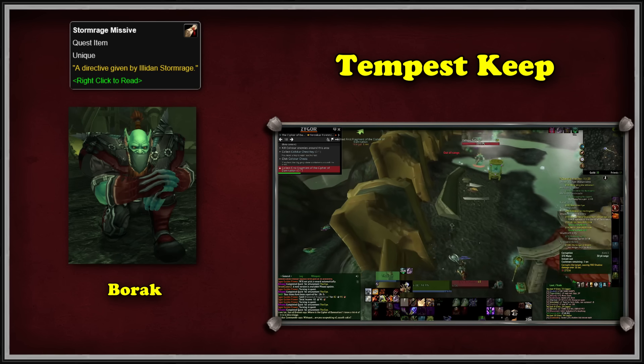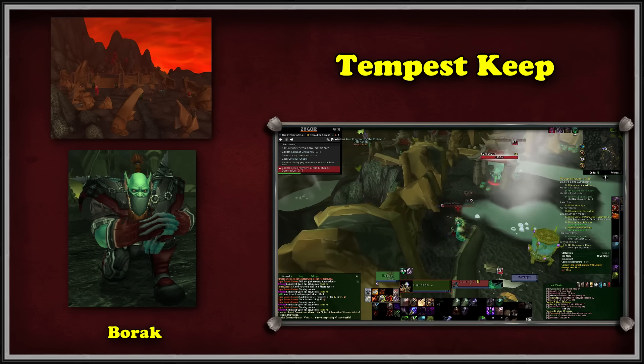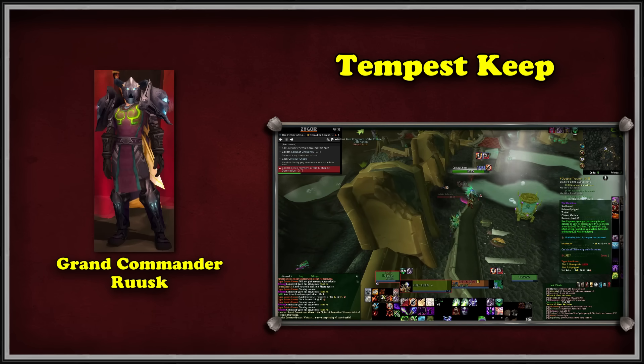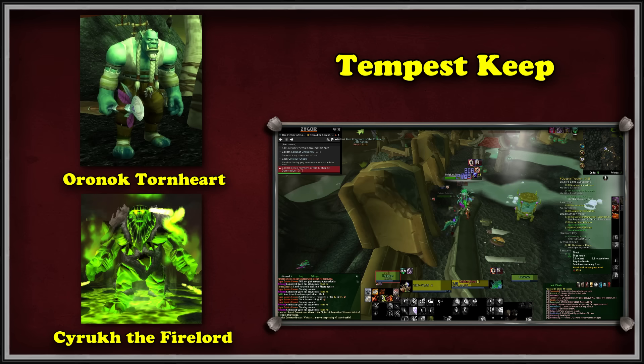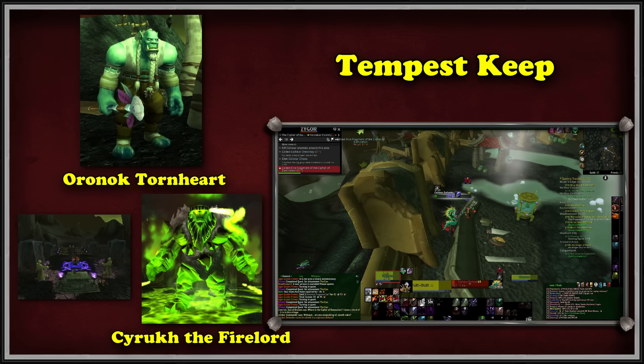Borak studies the Missive and tasks us to get a Blood Elf disguise from mobs at Eclipse Point. Once we have it, we get information from Grand Commander Ruusk. Finally, we assemble a party and kill Ruul the Darkener, who drops the third fragment. With the Cipher complete, Oronok has one more task — summon and kill Cyrukh the Firelord to prevent another catastrophe. We gather a group, travel to the Altar of Damnation, and finish the quest chain.